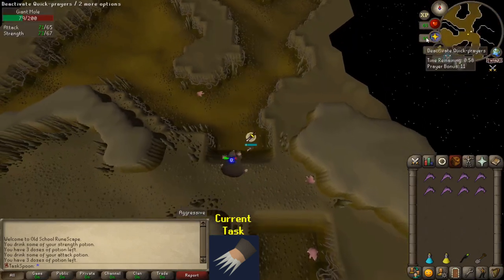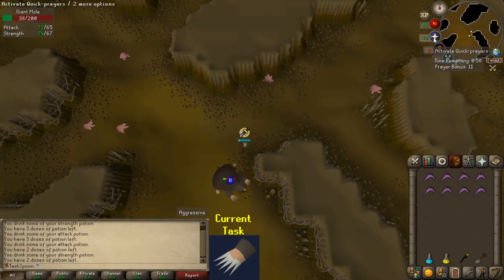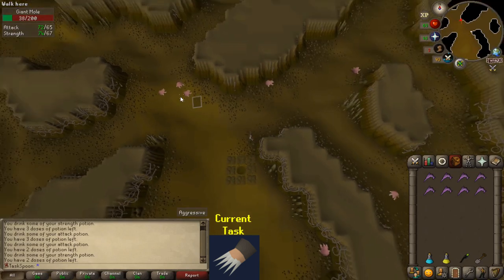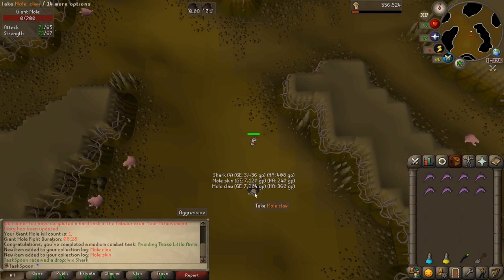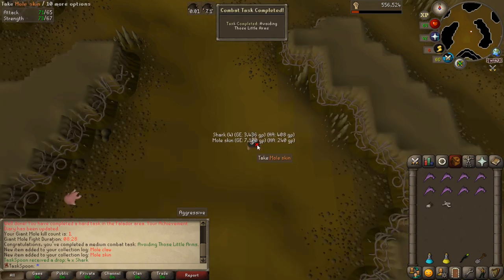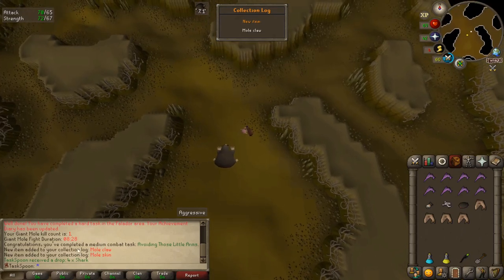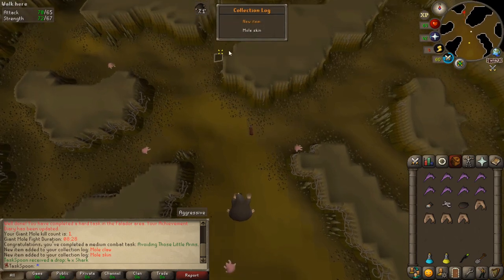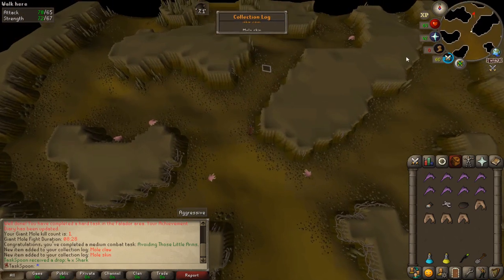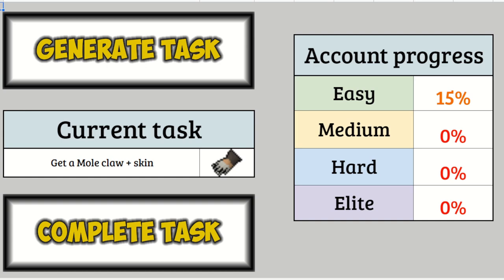Killed the mole! Unfortunately I didn't get any of the drops that I wanted — there were a couple things on there that actually would have been useful for me. That took forever. As you can see in the chat, 8 minutes 28 seconds for a boss that people can kill in like 3 hits. So it wasn't great, but it's done. Other than being a bit annoying, that task was okay to complete.